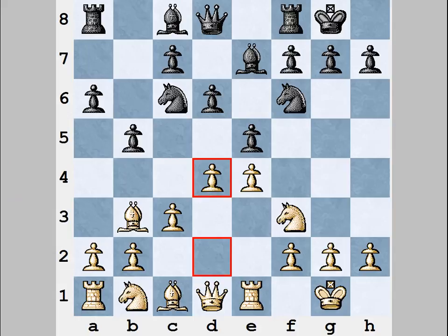A similar situation happens in the classical variations of the Ruy Lopez. Both players do not try to attack each other at the early stage, but rather try to place their pieces on good squares, strengthen their position, and prepare their middlegame plans. In contrast to the Sicilian Defense, for example, there is no real contact between White's and Black's pieces at the early stage of the game, and that's good for us because your opponent will not have any real tactical possibilities here.